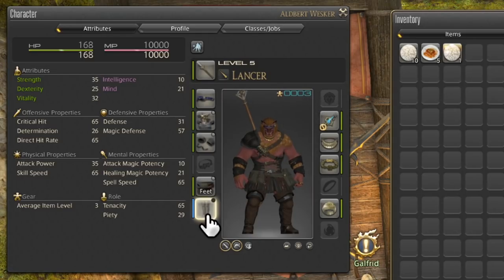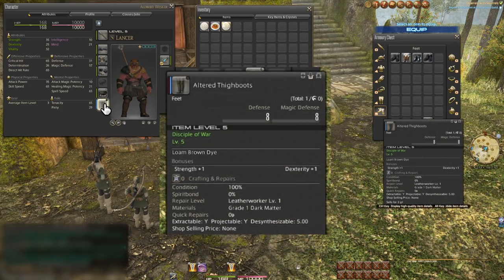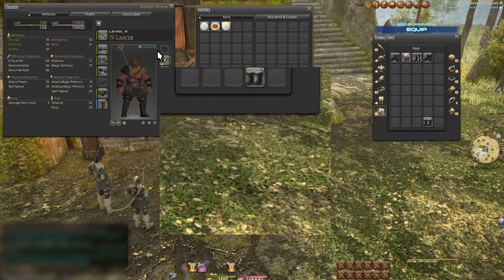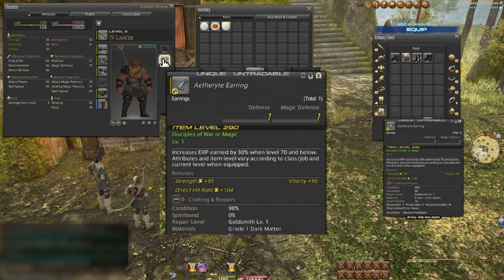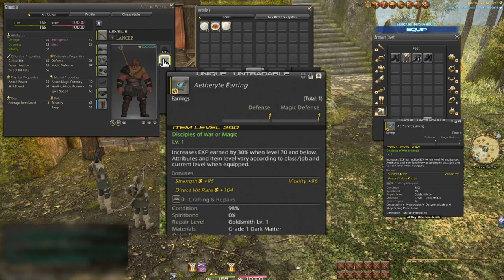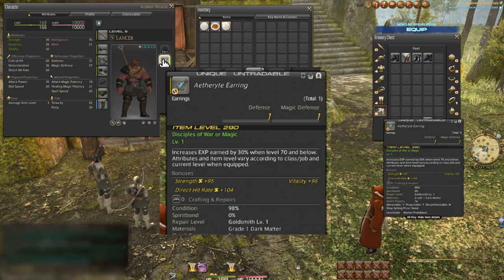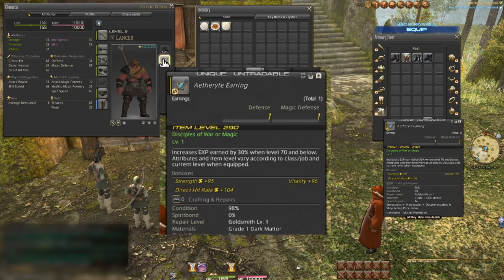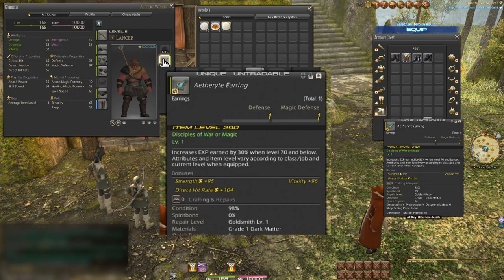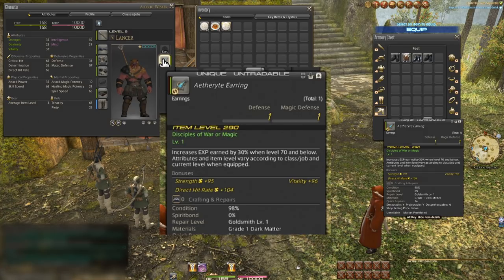The last thing to make extremely important note of is item levels. The level to equip an item and the item level are completely different stats. So far everything has been item level 5 despite wearing it since level 1. These boots I just picked up are level 5 and item level 5. But look at the earring from pre-ordering Shadowbringers — it functionally changes based on my actual level, but visually it's item level 290 despite being wearable at level 1. The long and short of it is: higher item level means better gear, where higher equip level is not always stronger. We'll get into that more when it becomes relevant.